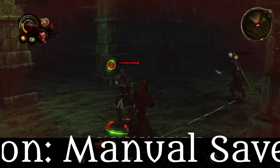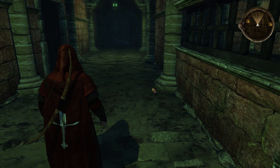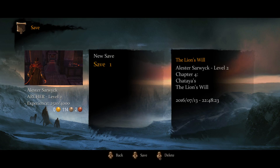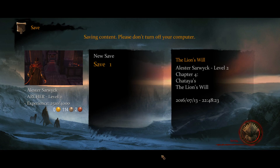Con: Manual Saves. What year was this released — 2012? Manual saves are a thing of the past and should be taken out back and shot dead. There were so many times I died during a chapter and had to restart the level because I forgot to pause and save manually. Autosaves do exist but only when you reach a new chapter or checkpoint. Hey, 2000 called — they want their manual saves back. Shame.